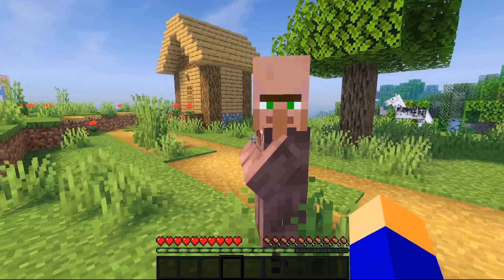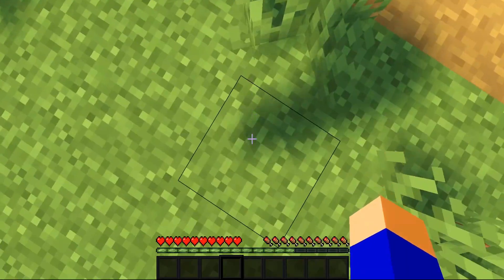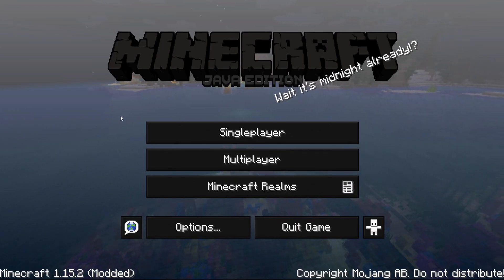Fateful Dark is another texture pack that focuses on the look of the interface. The theme of this one is — well, everything is black. Your hotbar, the whole inventory, the menu buttons, and also the title screen is all black.